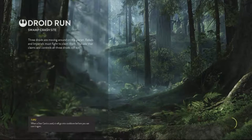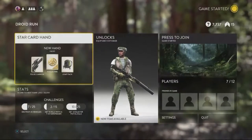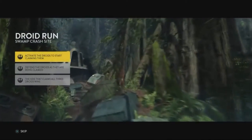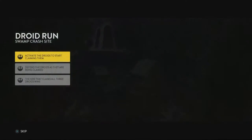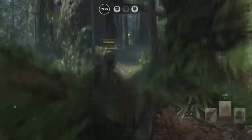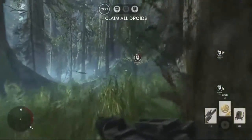Let me watch what's supposed to go on. Do you want to do a random game? Can you guys turn your TV volume down? It's fine, I think. So, joining the legion — activate the droids, start claiming them, defend the droids as they're being claimed. T21 is falling right here. Let's go, son. There's not really a problem.